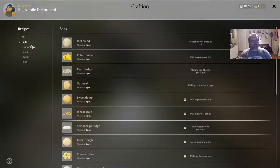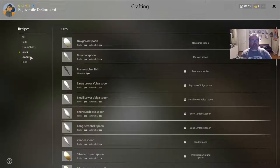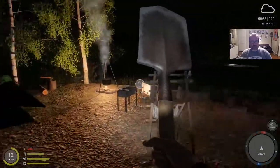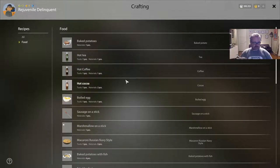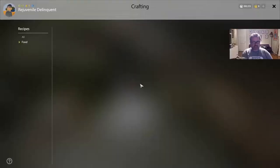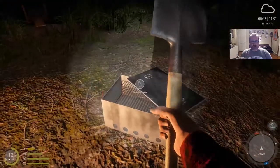Your crafting menu hotkey is N and you can select what you want there — which baits to make, which ground baits. It's the same system for everything. I haven't made any lures or leaders yet. This menu should have everything you can craft without a fire. For pickled cucumbers you don't need anything special, but for sausage on a stick or marshmallows you have to go to the fire first. There's also a brazier option I haven't unlocked yet — the smokehouse and smoke box.